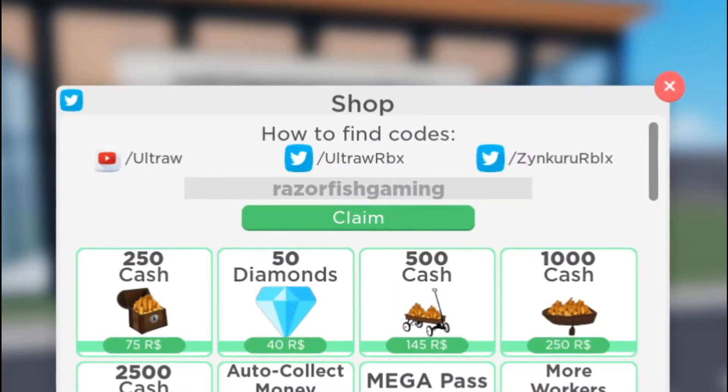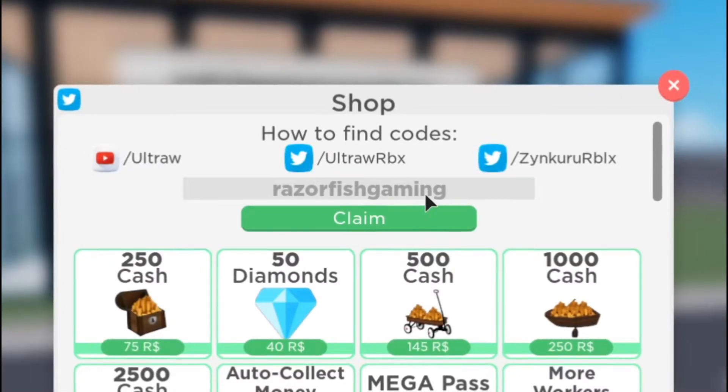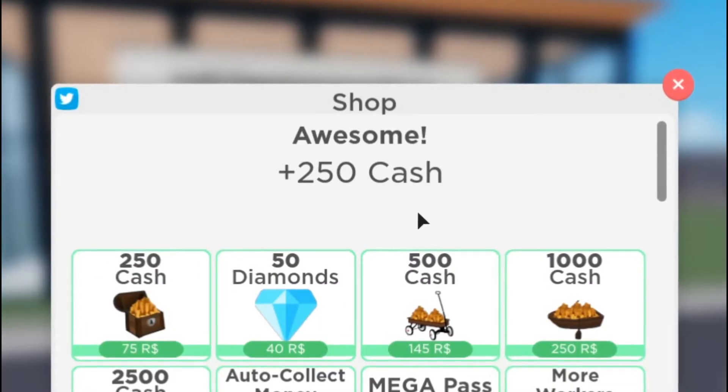The fourth code is 'razorfish gaming', which will give you 250 cash in the game, which you can spend on something good.